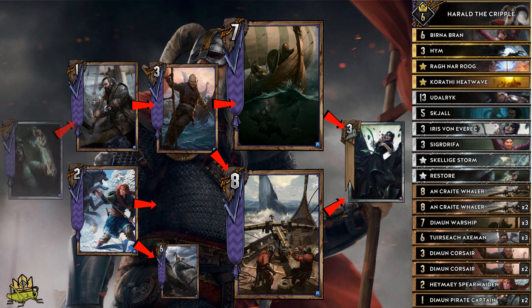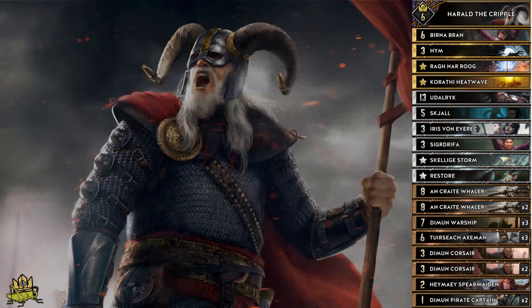Restore is best used onto a Pirate Captain in round 3 for a big power play, but a Spare Maiden also makes a good target. Typically I don't use it on X-Men, except I am really sure that there are no counters in the enemy deck and my X-Men is able to grow. Seek the Rifa lets you resurrect everything except Corsairs, and Skelliger Storm deals 3 damage to 3 units on a row — which is a lot of damage on its own, but really skyrockets if you are able to place an X-Men onto that row as well.